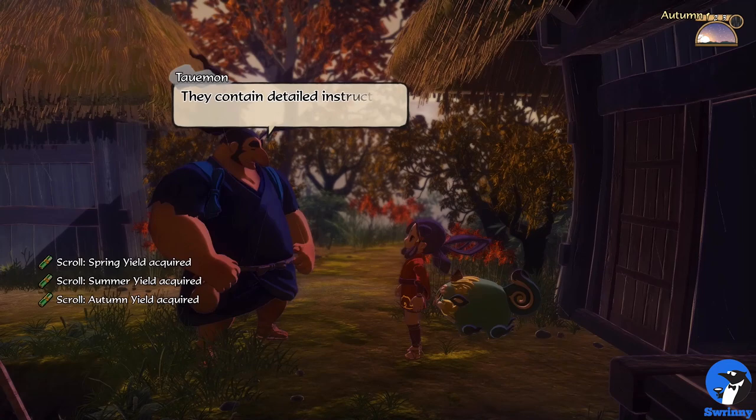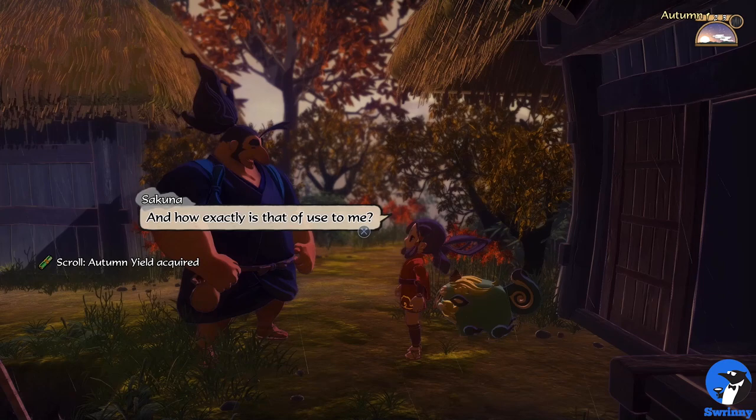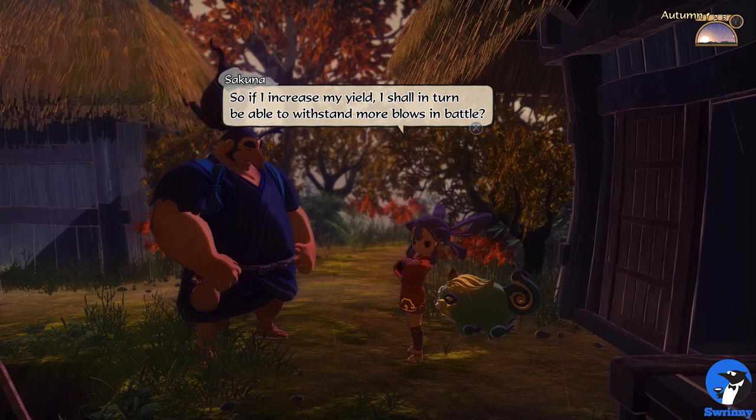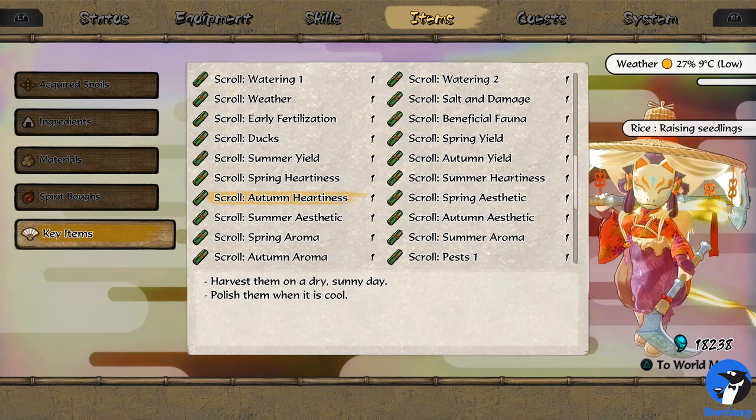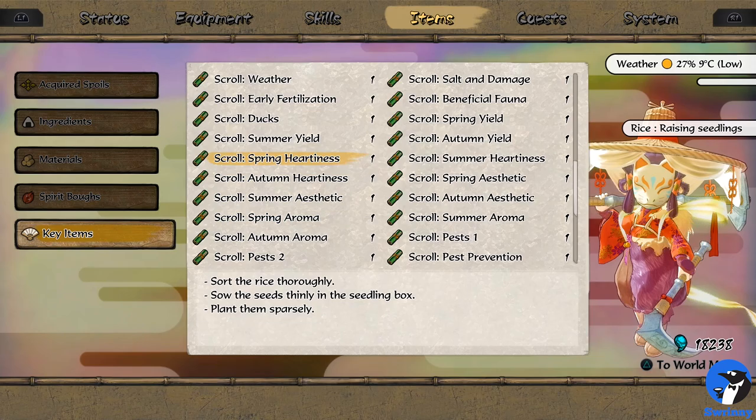During the game, you will unlock farming scrolls containing valuable information, and you can always ask Taoyemon for a hint by talking to him twice. The problem with his hint, however, is that it's mainly focused on getting a high yield and not so much the quality. So while his advice will get you through the season, Sakuna will level at a slower pace. In order to strike a good balance, I've gathered the knowledge from all farming scrolls and combined them into an action list for each season.